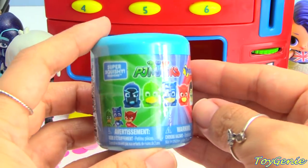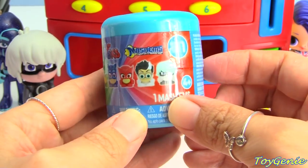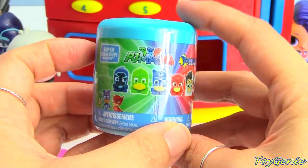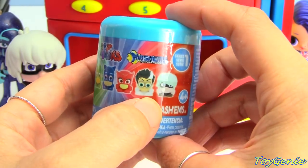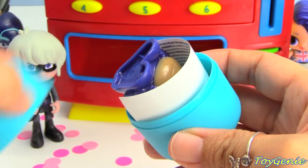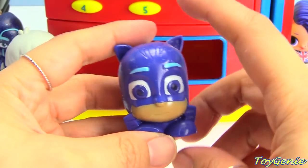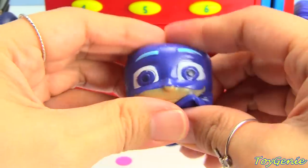She got a PJ Masks Mash-Ups, and there are six different characters to get. So let's find out who she got. What do you guys think she got? Night Ninja, Gekko, Catboy, Owlette, Romeo, or herself? Blue... Catboy! Squishy! Twist! Pull! Smash!